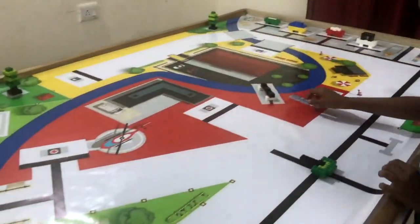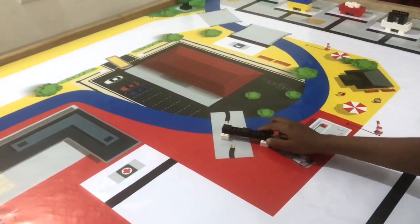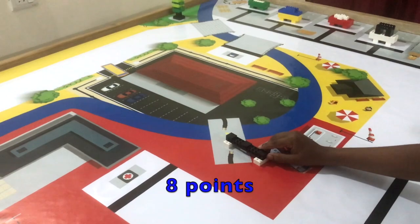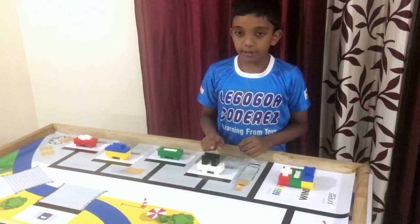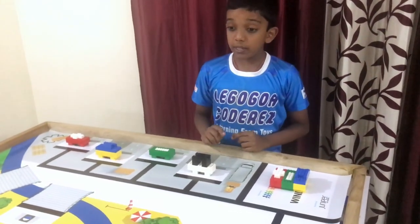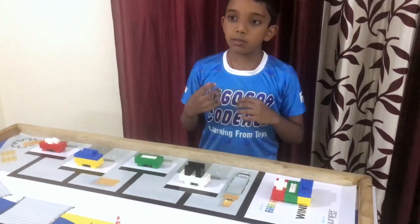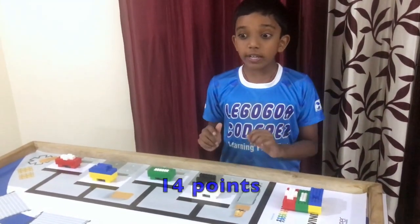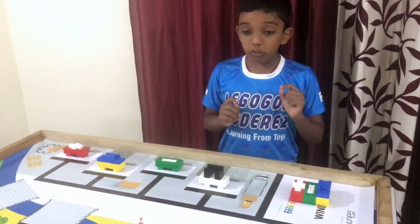But if one base accidentally comes out a little bit or fully, you lose some marks and you get only 8 marks for it. Now, this power generator is actually very helpful to us and the city. It is helpful to the city because it gives it power, and to us it is helpful because it gives us 14 points for not moving it. And that is a lot of points.